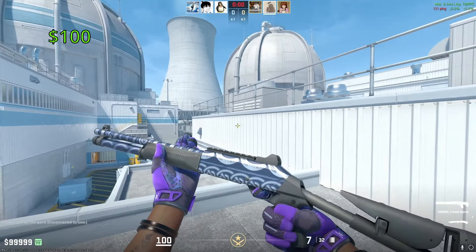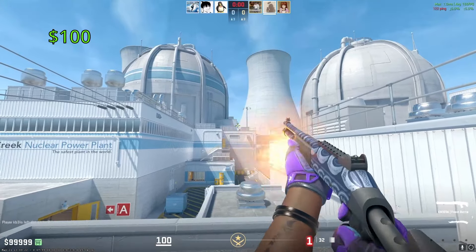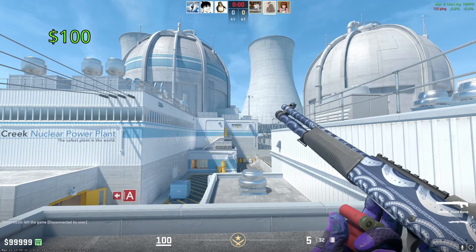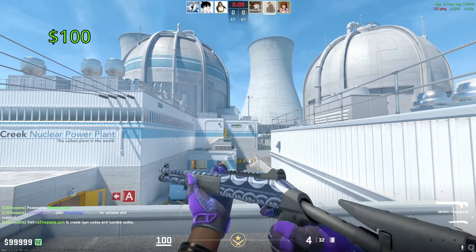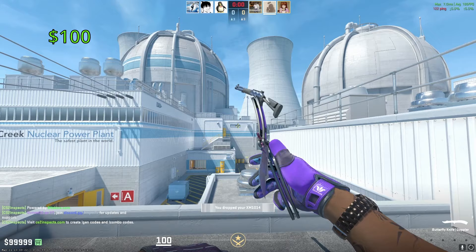Moving on to the XM, we have a couple of skins that are neck and neck for first place as the most expensive. My personal favorite of the bunch is going to be the Frostbite. This thing in Factory New is going to cost you around $100, and it does come from the Norse Collection, meaning it does trade up to the AWP Gungnir. Nonetheless, this is a beautiful looking skin that definitely deserves to be on our list.